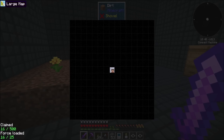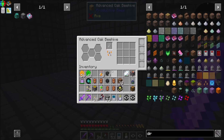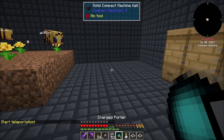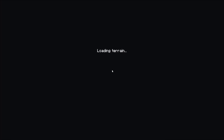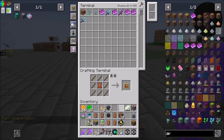So presumably I can chunk-load this. And presumably I just go away and come back and we'll have a bunch of stuff going on. And then I can extract items and do all that fun stuff — dump it into the things. All kinds of cool things that could be done with that.